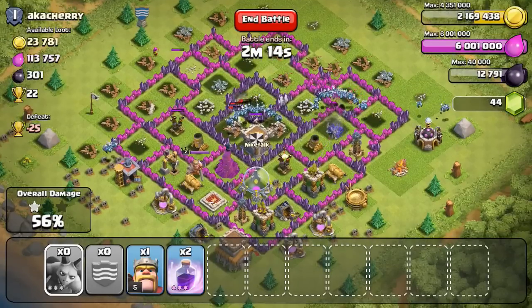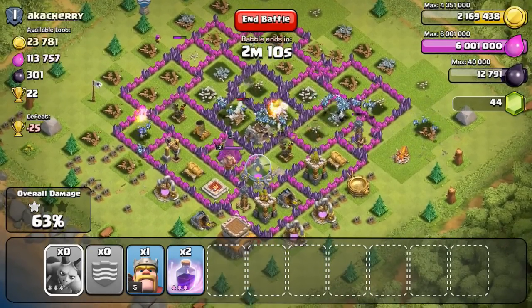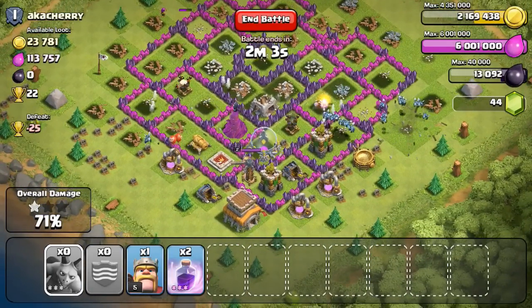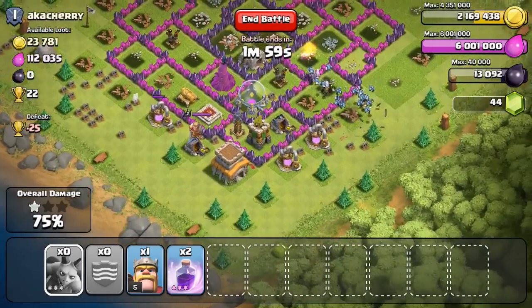These minions just bunch up together and do a ton of work whenever they are all bunched up like that. It's really hard to stop them except whenever you have an air trap like you saw right there — that took out a lot of them. If it weren't for that I probably got to the rest of this guy's elixir, but I am gonna leave about 50k elixir on the table.